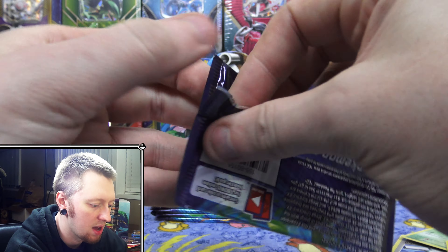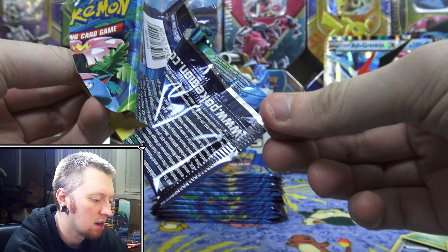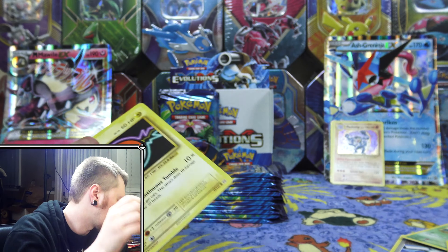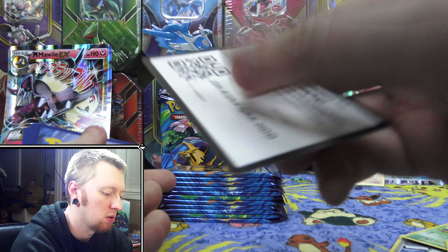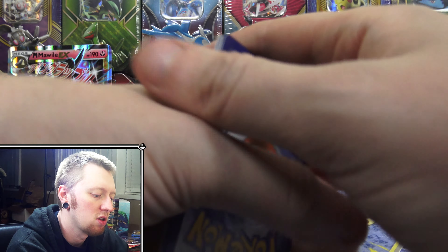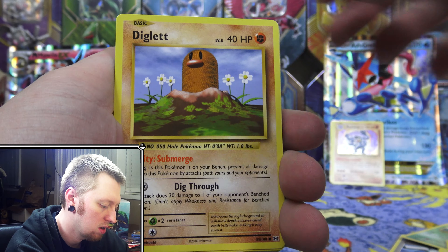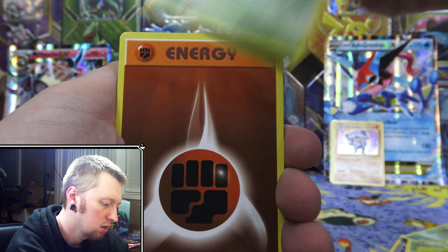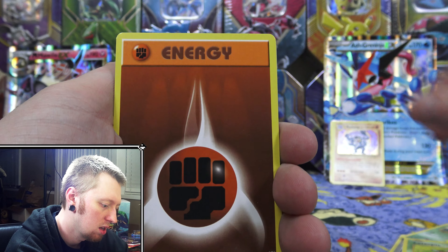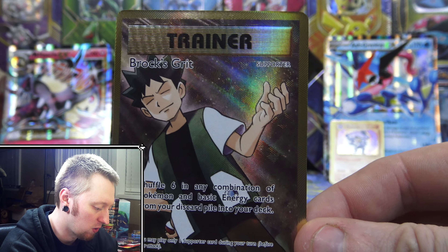We have another Venusaur pack here. There are a couple of cards from the set that I haven't pulled yet, and the Full Art Misty's Determination is one that I would really like to pull. I have pulled a Full Art Brox Grit in one of my previous videos. We have Voltorb, Diglett, Caterpie, Weedle, Fighting Energy, Magmar, Devolution Spray, Pokédex, a Reverse Rare Dugtrio, and the final card is — speak of the devil — a Brox Grit Full Art Trainer.